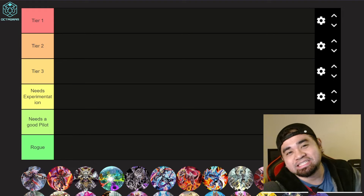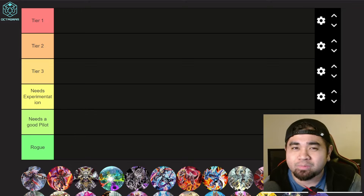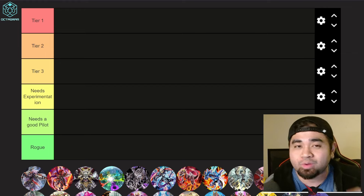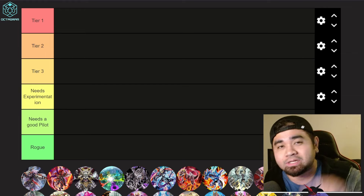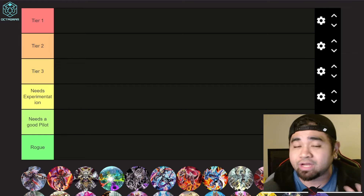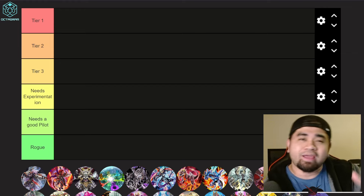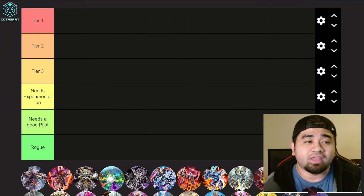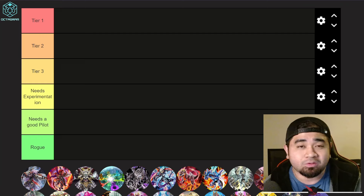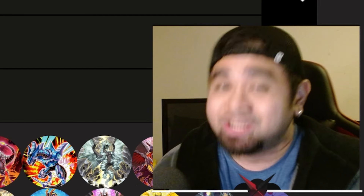Welcome back to the channel. Today we're doing our meta tier list for the month of January. It's a bit early — we usually do this in the last week of the month — but with leaks from other YouTubers indicating a lot of content coming by the end of January and in February for the game's second anniversary, we're getting ahead of it. We'll be covering around 40 archetypes across Tier 1, Tier 2, Tier 3, needs-more-experimentation, needs-a-good-pilot, and rogue categories.